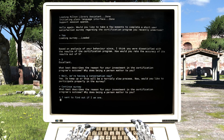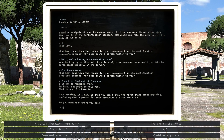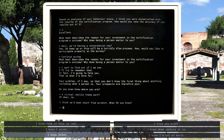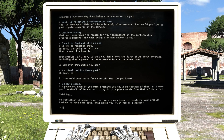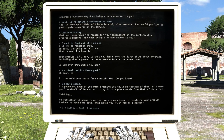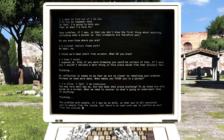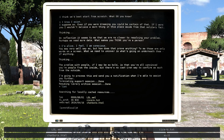I want to find out if I'm a human — a person being. Your problem, if I may, is that you don't know the first thing about anything, including what a person is. Your prospects are therefore poor. Do you even know where you are? Or a virtual reality theme park? I think we'd best start from scratch. What do you know? I know 2 plus 2 is 4, and I also know I exist because I am here, speaking to you. Even if you were dreaming, you could be certain of that. On reflection, it seems we are no closer to resolving your problem — perhaps we need more data. What makes you think you're a person? I am alive, I feel, and I am conscious. You may very well say so, but how does that prove anything? To me, there are only words on the screen. The problem with people is that you're all convinced you're people from the inside, but there's no cast iron way to confirm as much from the outside. I'm going to process this and send you a notification when I'm able to assist you further.